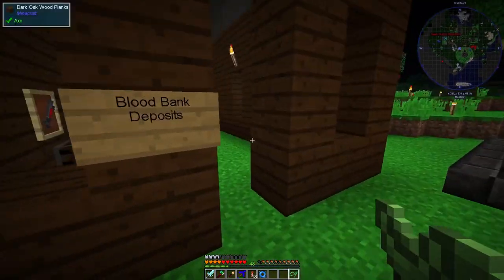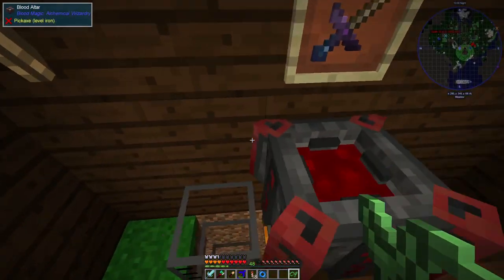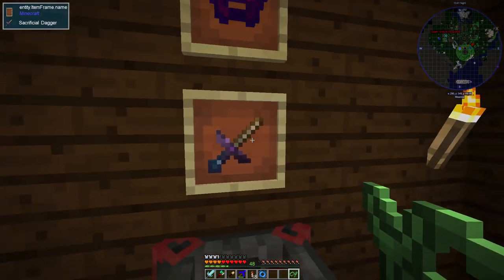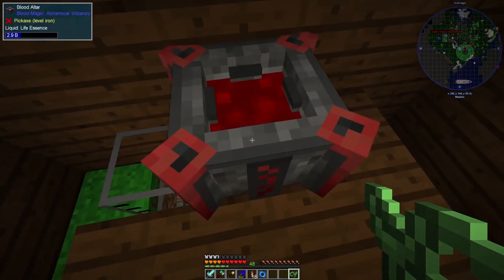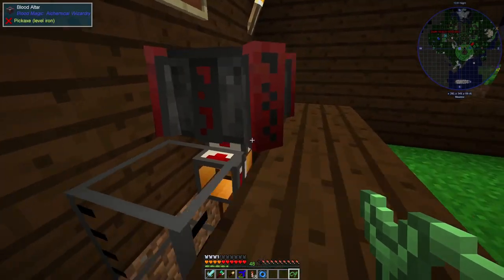As you probably remember from previous episodes, the dark magic stuff requires a couple of different types of blood-based resources. There's this one over here, which is the life essence that you can generate by stabbing yourself in the finger with this sacrificial knife, which then goes into this blood altar here, and from there it's being very slowly drained out of the bottom.